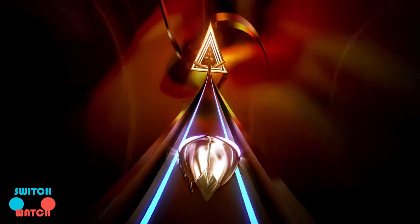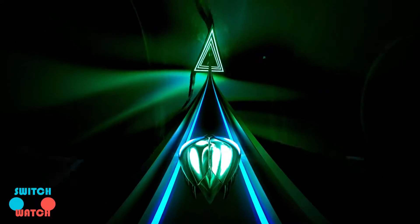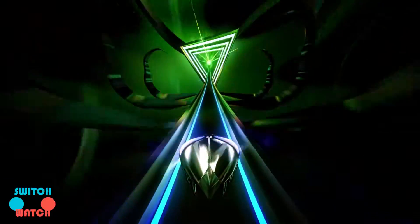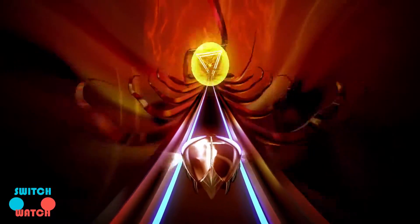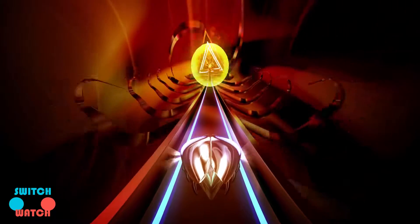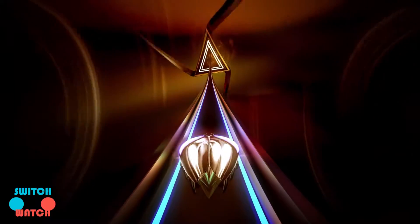This week we're here with a game called Thumper, which was developed by Drool. It was released both on the PS4 and Steam in October 2016, and it also had support from Oculus so that you could play the game in virtual reality. The game has just now dropped on the Nintendo Switch and will also be hitting the Xbox One later on this year. There's no word on a physical copy for the Switch, so you will have to purchase it on the Nintendo eShop in your region.